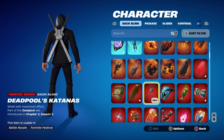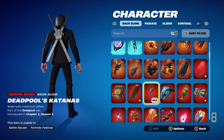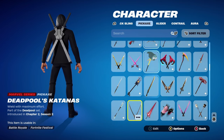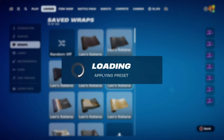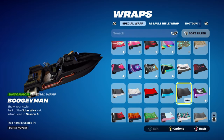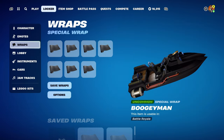Hopefully when Deadpool 3 comes out we'll get an item shop version of Deadpool, since players who didn't play in chapter 2, season 2 or didn't buy the battle pass weren't able to obtain him. The pickaxe is Leo's Katana, which works very nicely with the John Wick skin. The weapon wrap is Boogeyman, a fully blacked-out wrap, part of the John Wick set, chapter 1, season 9 — earned through John Wick Bounty LTM challenges. If you don't have it, use any black wrap, or the Assassin item wrap which is available in the item shop.